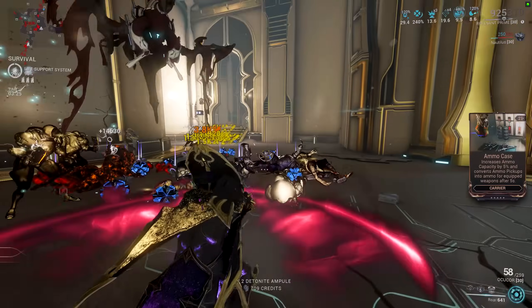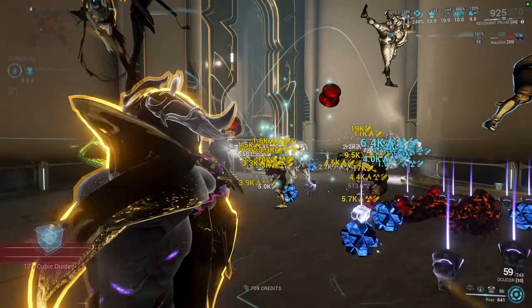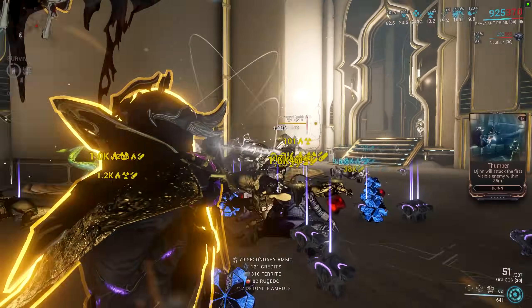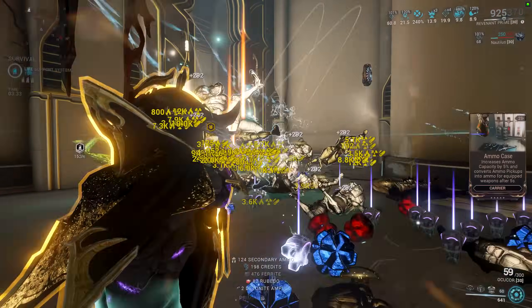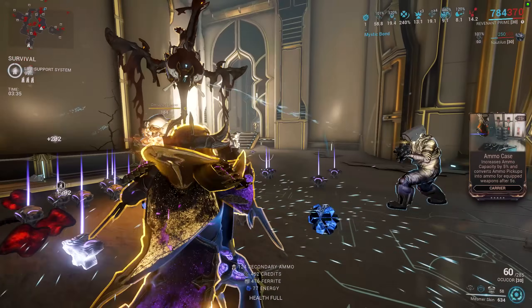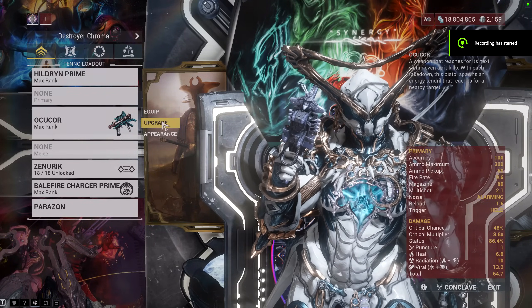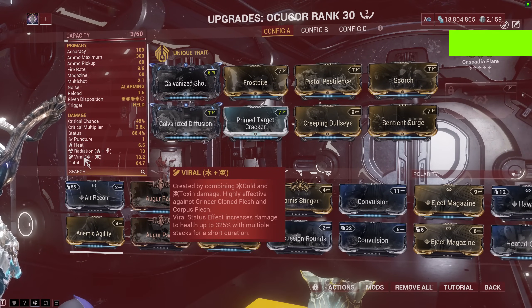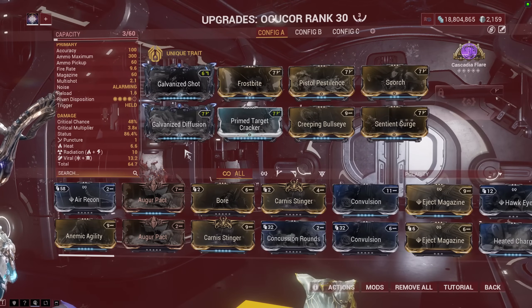On paper, the stat line of Sentient Surge looks okay, but if you use it in a real mission, you will see how insane the augment is in terms of boosting the damage of the Okoka. The gun just beams enemies to their death using this build. This build has three statuses on it, increasing the overall damage of the Galvan organized mod, and of course, puncture if you proc it.